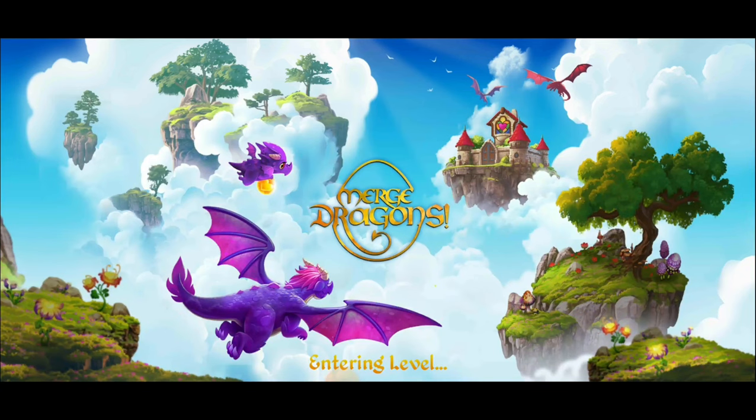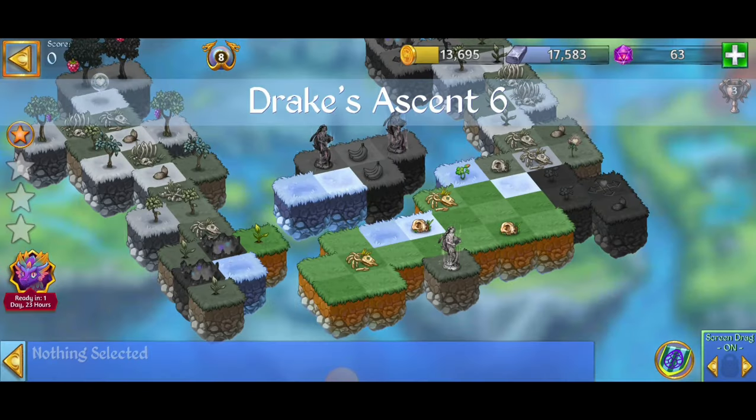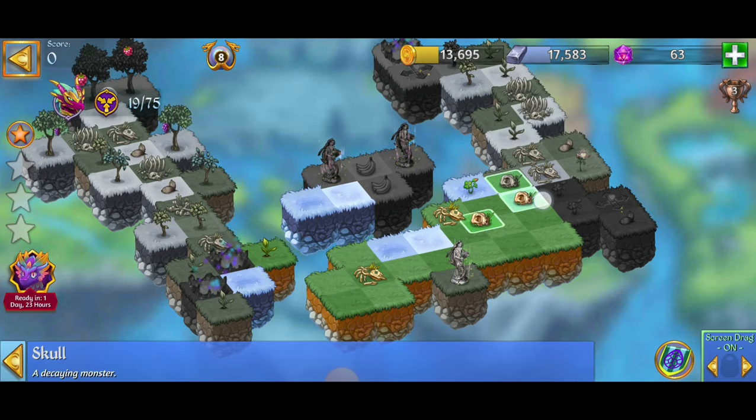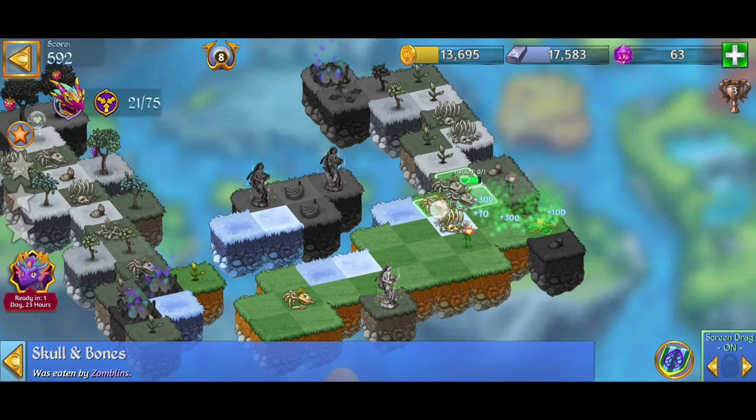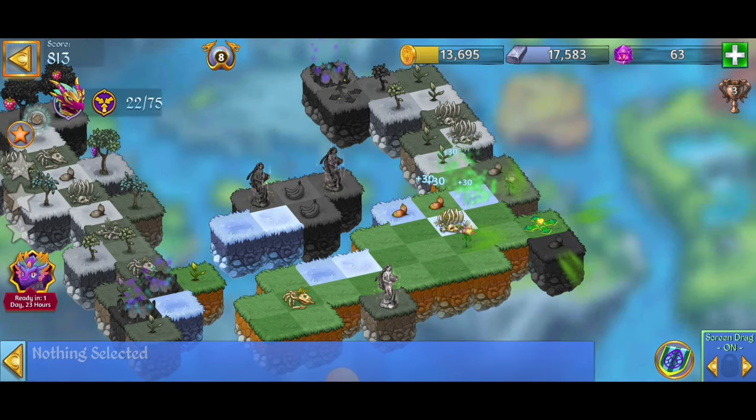Hey, what's up everybody, this is Toasty Gamer Boutique. We're here playing Merge Dragons and we're going for a three-star win of Drake's Ascent 6. We're going to go ahead, start merging those skulls, merge those life flower sprouts, then merge the skull and bones, hit those life extender arrows, and with the seeds we can go ahead.